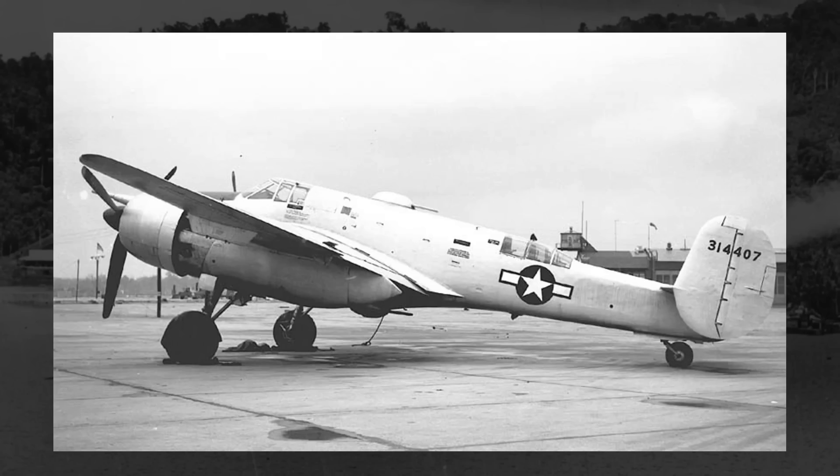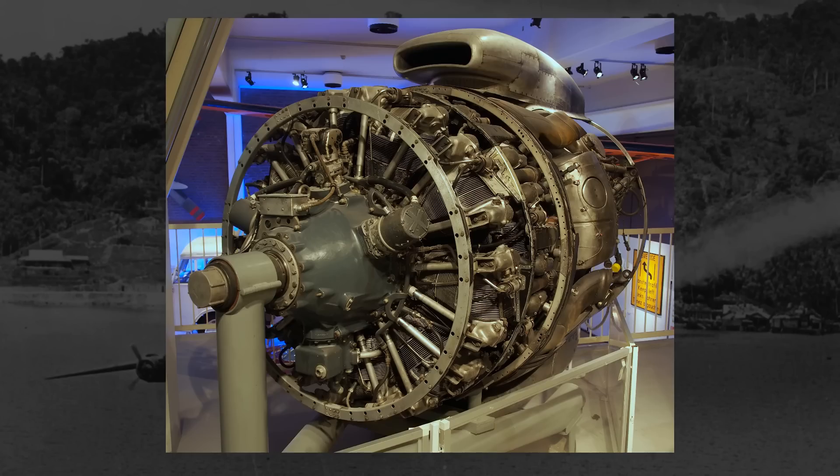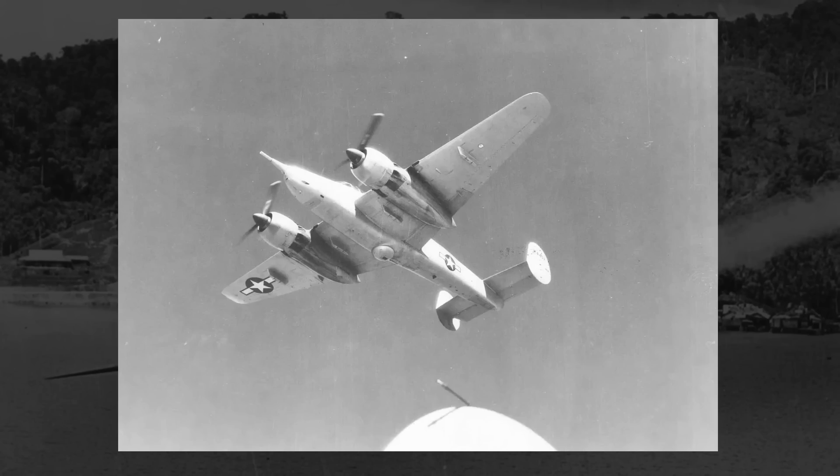These turrets appear to have full 360-degree coverage, and presumably could fire forward in support of the other main guns. With the increased size and increased weight over the A-20, you would assume that the flight performance would be diminished. But you would be wrong. Powered by a pair of Wright R-3350 radial engines — the same engine that was used by the Boeing B-29 Superfortress — with 2,300 horsepower apiece, the XA-38 would handle shockingly well for its size and weight, and would have a pretty amazing top speed to boot.